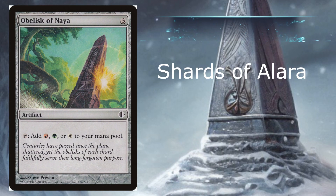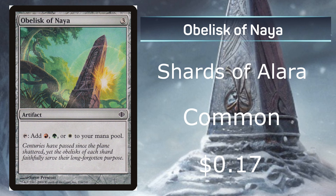At number 7, we have Obelisk of Naya. This one has Mountain, Forest, and Plains with the 3 mana. The picture is pretty cool — it says, "Centuries have passed since the Plains shattered, yet the Obelisk of each Shard faithfully serves their long-forgotten purpose."